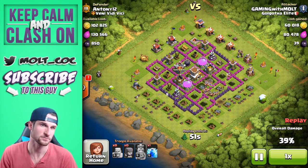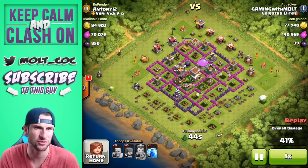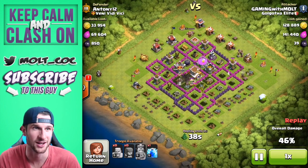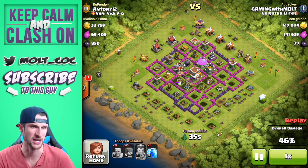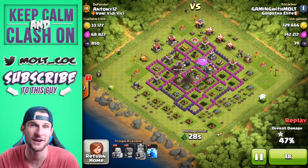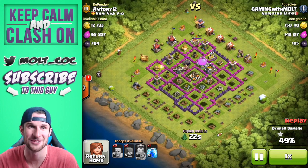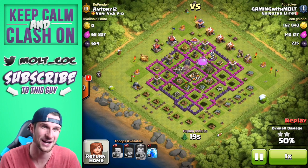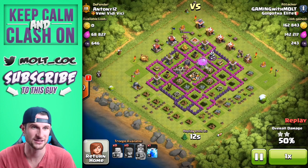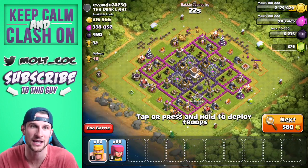What we're doing right here is attacking another Town Hall 8. It was kind of a trophy-slash-farming base because he had all of his loot in the middle. I don't really know what the guy was doing — he was in Gold 3, so obviously not really trophy pushing, but he had a lot of loot available. Our King is level 5 now. I did that the other day when I designed my Christmas tree base because I didn't want to lose all of my dark elixir. I used maybe 20 or 30 gems from gem boxes. As you can see, we got a good amount of loot on that base.